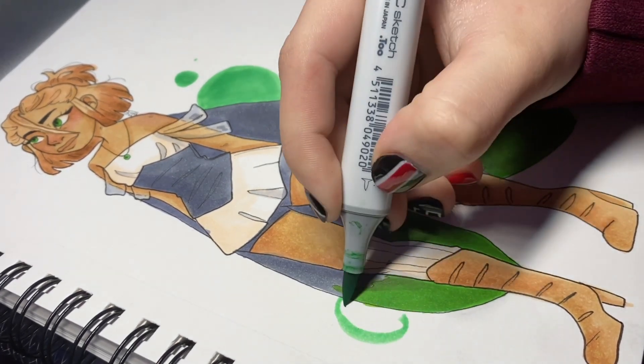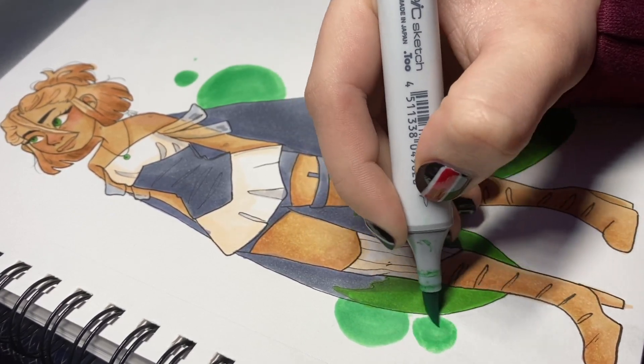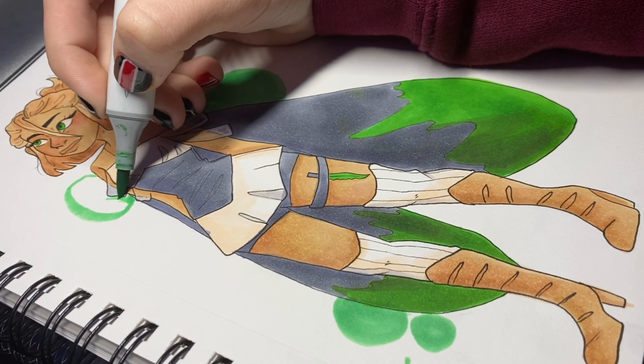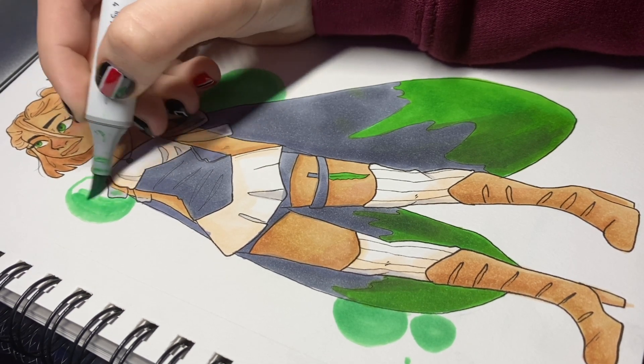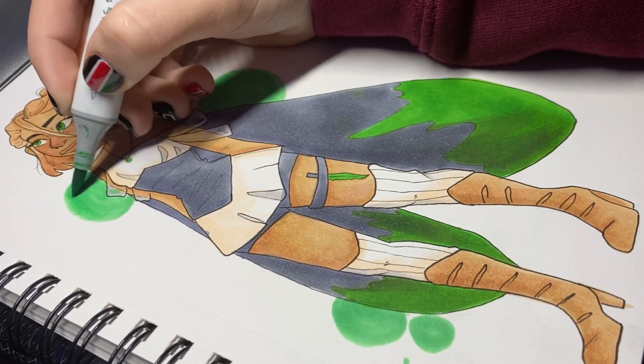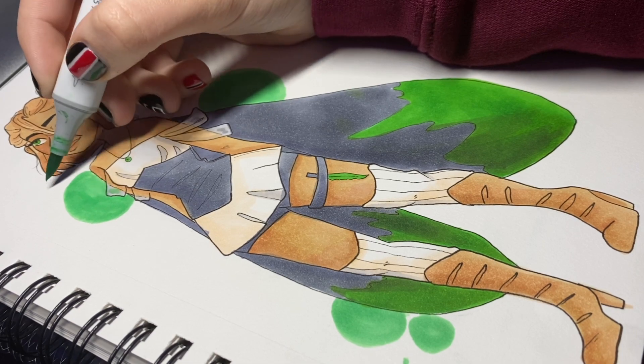I'm just adding some background details because the background felt very plain. I always add a background to my digital art, at least even if it's just color. I wanted to add some green bubbles around her — and yeah, that is my new character.